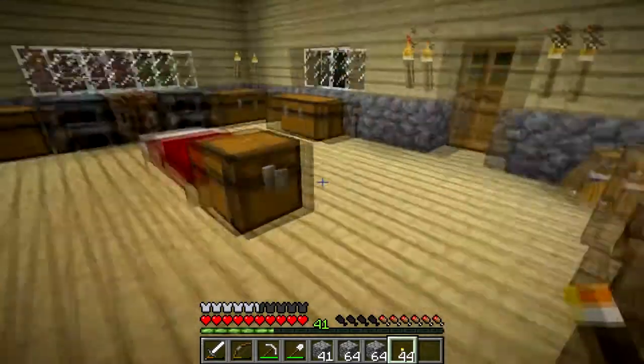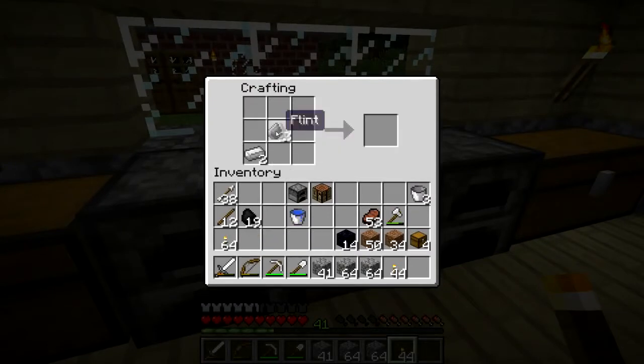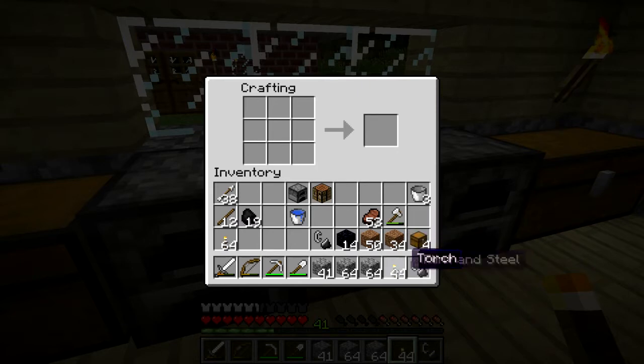That should be enough. I always forget how this goes. That's two flint and steels — that lights the portal. And if something happens to the portal, I can relight it. That's the idea.